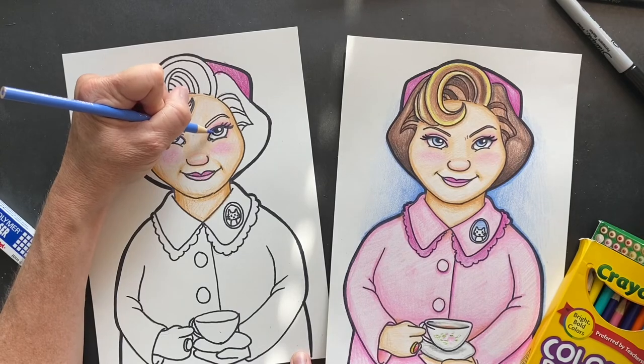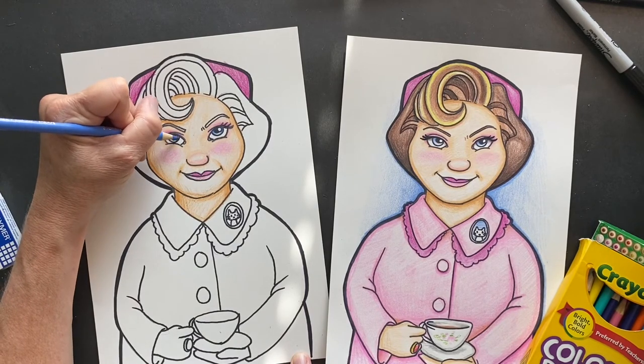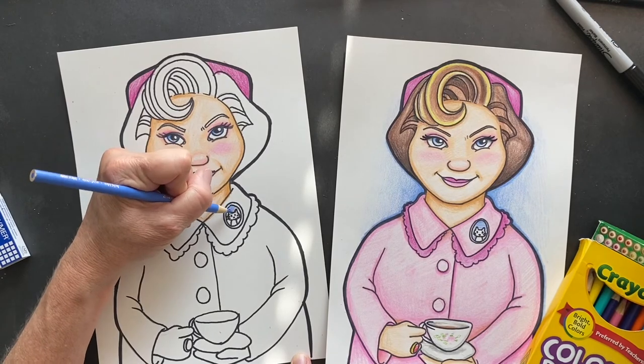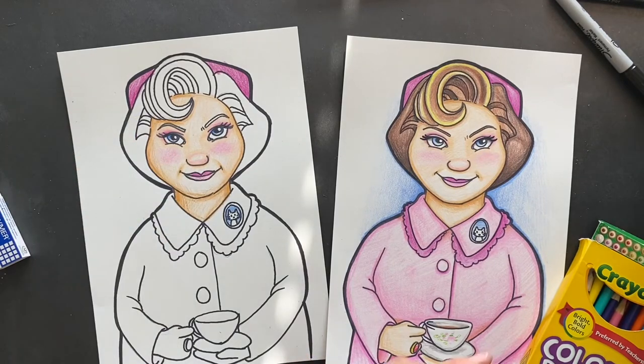Okay, let's do her beautiful eyes — she has blue eyes. Do it darker along the top part and then as you come down go lighter, so darker up top and then lighter. What else is blue? I made behind the kitty blue, and of course the background blue, but I'm gonna let you guys do that. I think I forgot gray!